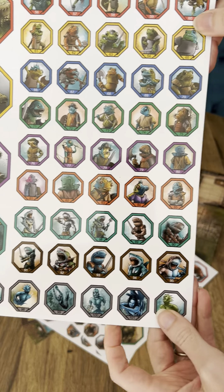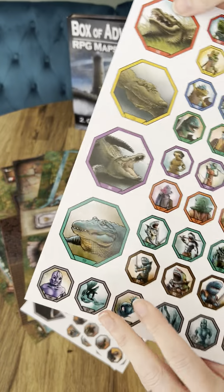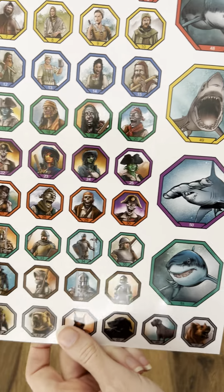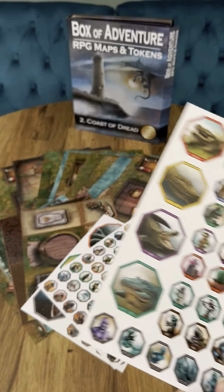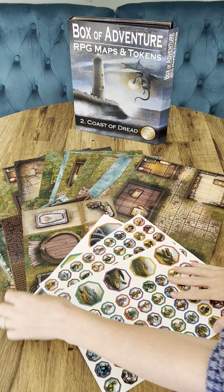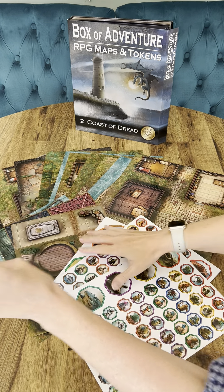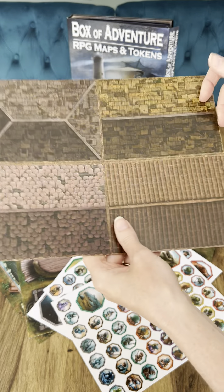We've also included these cut-out tokens of monsters, beasts, and baddies. They're all numbered and color-coded — there are hundreds of them, with different artwork on each side, so you can use them for anything really. This really saves you the need to go out and buy lots of 3D printed miniatures and then paint them, which could be a huge expense. This is a really good cost-effective alternative.